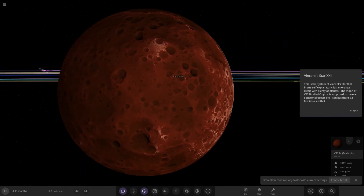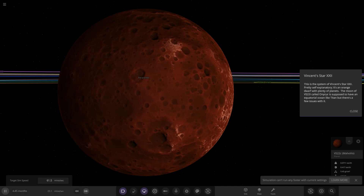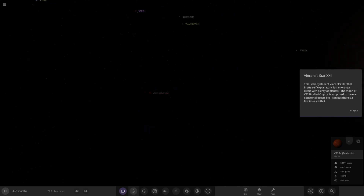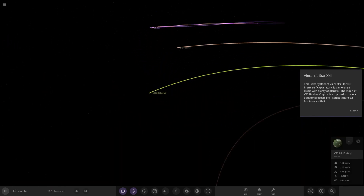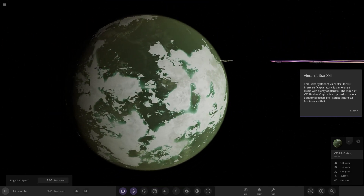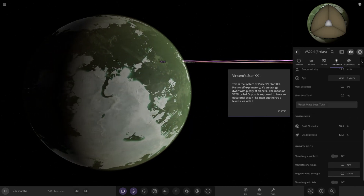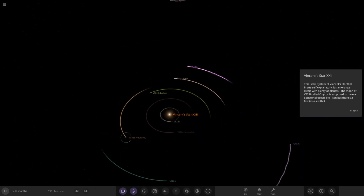Next up we have VS22C — there's a bit of a weird glitch on it, but it's a red variant of a moon-like world with a lot of craters. At 123 degrees it's fairly warm. Next is VS22 — a habitable world with clouds, slightly frozen oceans but still oceans, and very high Earth similarity stats. It looks like quite a swamp-like world — a wintry swamp world.